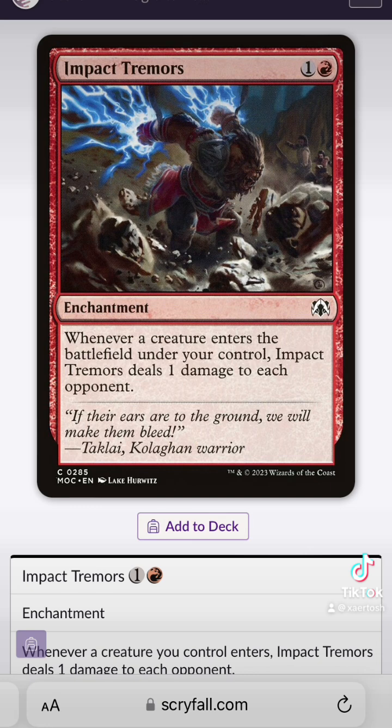You could do fun stuff with Impact Tremors so that whenever a creature came into play, you're just hitting your opponents five or six times a turn, which is always hilariously awesome.